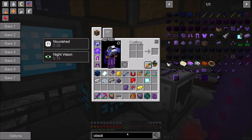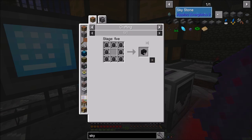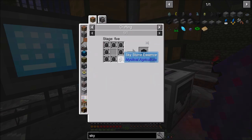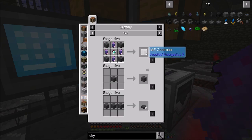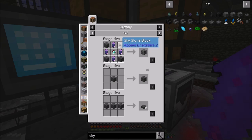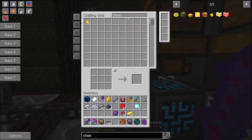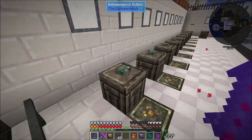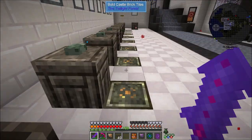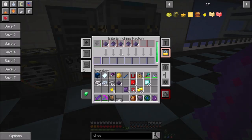Then we can run the refined obsidian dust through the enriching factory to create compressed obsidian, just like we did with the other compression. That can be used in the metallurgic infuser for making atomic alloys, as well as Skystone - and there's actually an advancement for making Skystone. Let me pop over and get some Cheese Cards. I don't have a ton of them at the moment since I haven't been farming much, but I'll go with eight of them just to knock out the Skystone advancement since it ties into Mekanism.